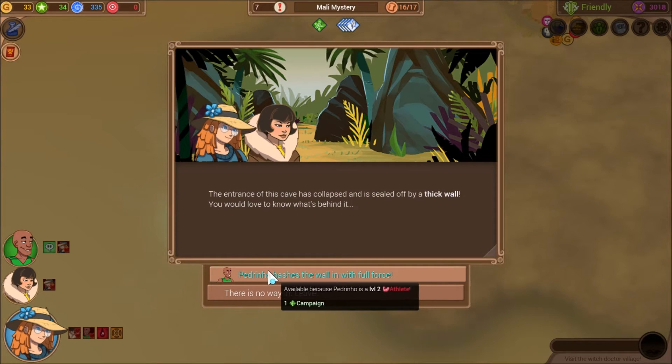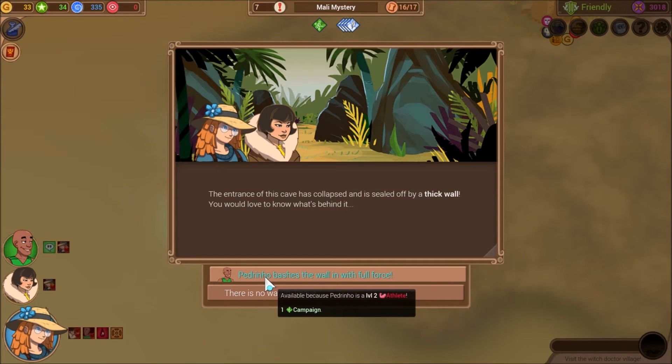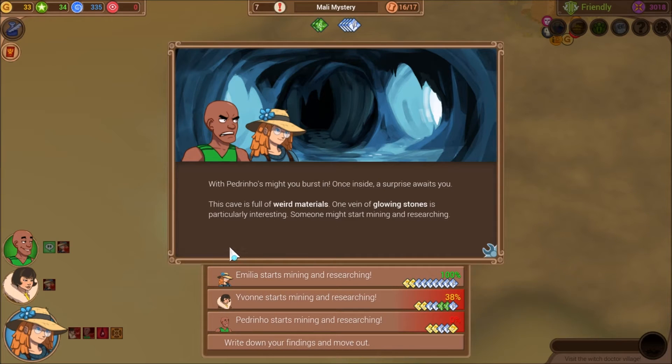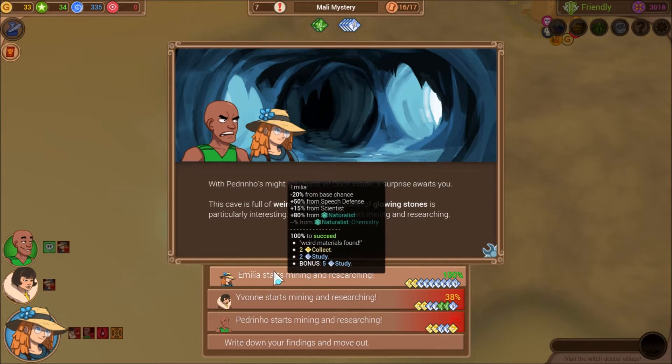The entrance of this cave has collapsed and is sealed off by a thick wall. You would love to know what's behind it. Padreno bashes the wall in with full force, because he's a level 2 athlete — one campaign. With Padreno's might, you bust in. Once inside, a surprise awaits you: this cave is full of weird material. One vein of glowing stones is particularly interesting. Someone might start mining and researching. We can go ahead and do that because we have a bunch of naturalists.